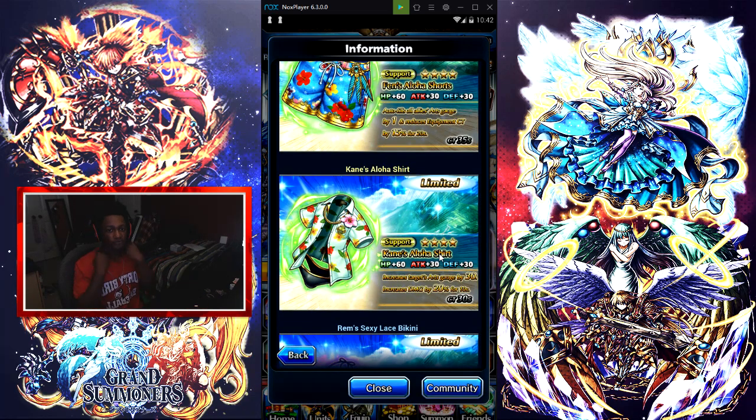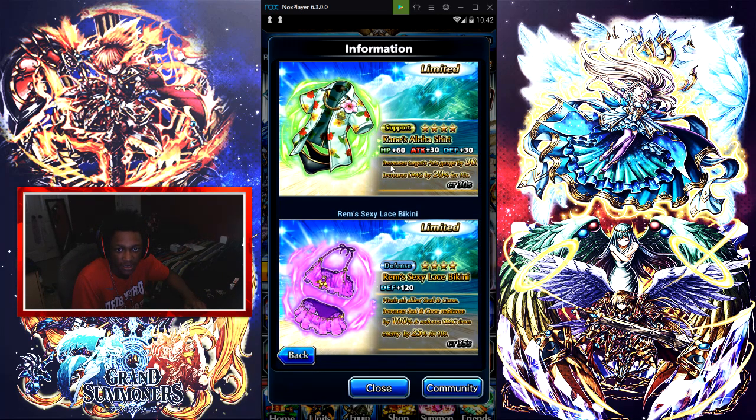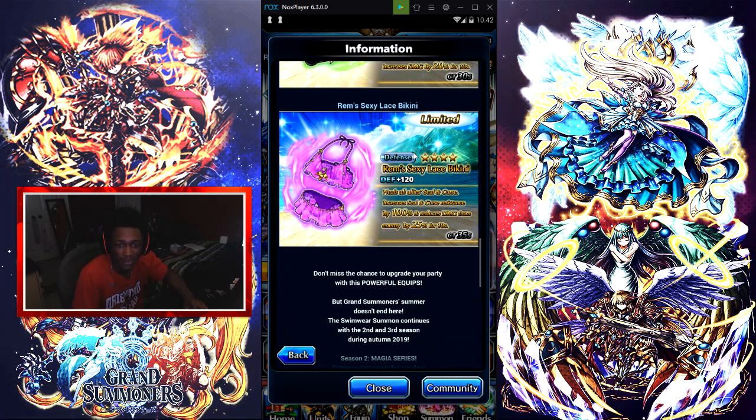Then we're going into Cane — a support equip with HP +60, attack +30, and defense +30 again. Increases target's gauge by 30 and increases damage by 20% for 10 seconds with a CT of 30 seconds. I'm liking that.